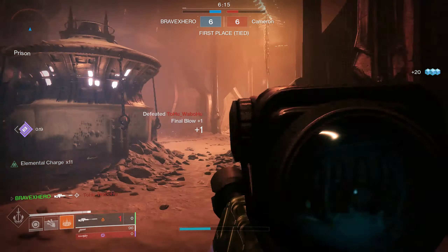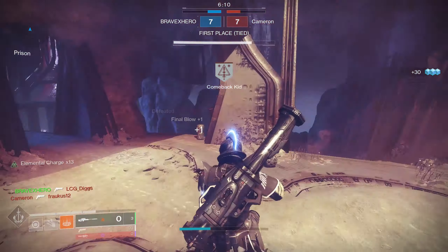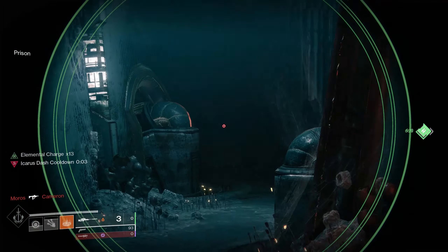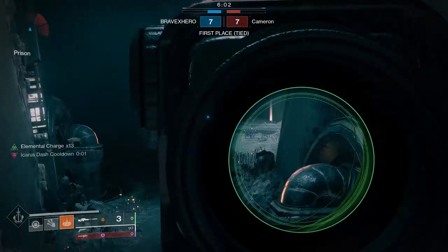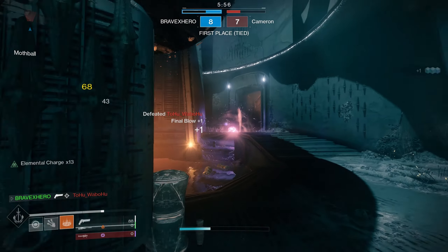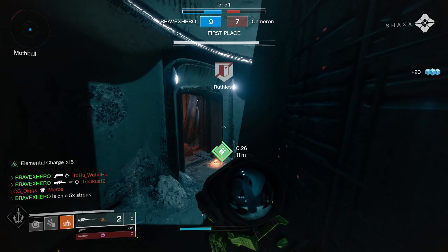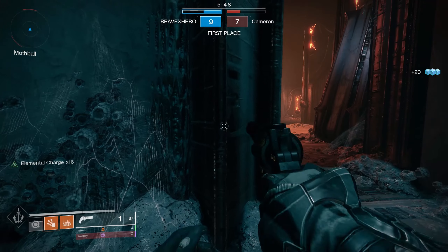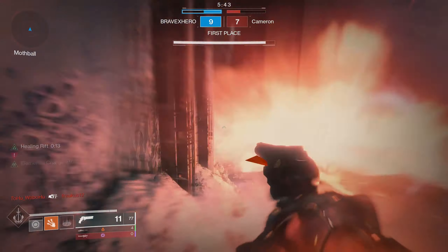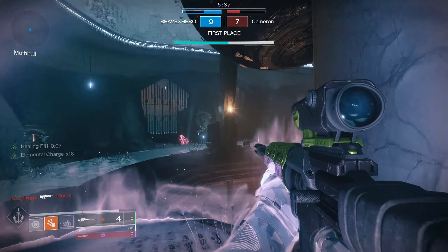Let's get into tip number one: kill speed versus kill leader. Your main goal in Rumble is to get kills as quickly as possible. This is why having the most effective loadout will boost your chances to win, and this is why bonus damage perks are perfect for this game mode — securing a kill will boost your damage output for the next kill. Remember that it's all about speed. Your KD doesn't matter.